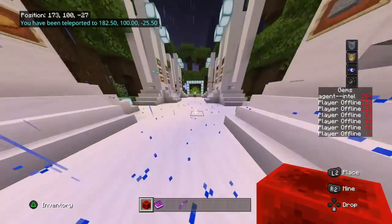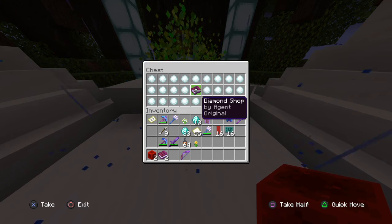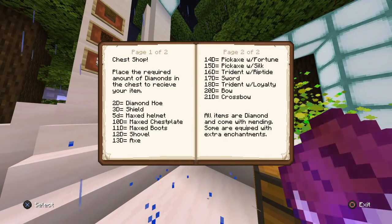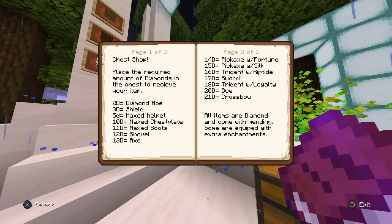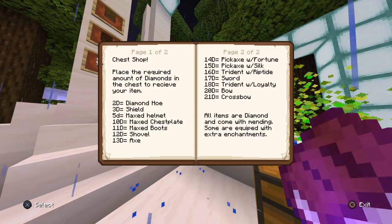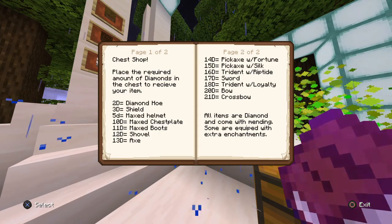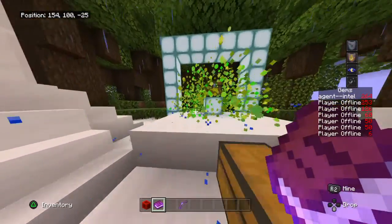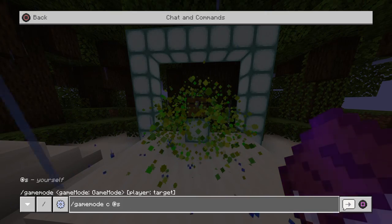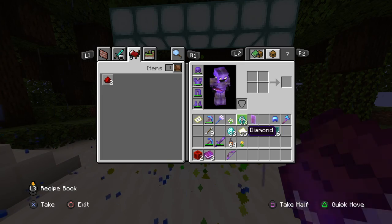I'm in creative because I want to get this done quickly. Here is the chest shop. You take the chest shop prices — which is the diamond shop rulebook — and let's say we want to buy an axe. The axe is 13 diamonds. You place the required amount of diamonds in the chest to receive your item. All items are diamond and come with mending; some are equipped with extra enchantments.